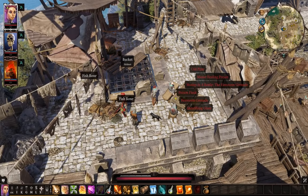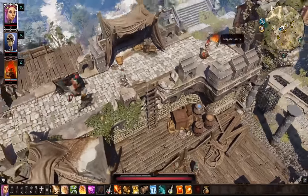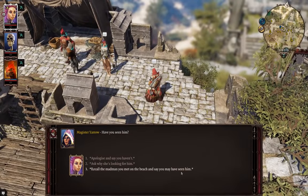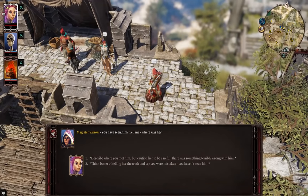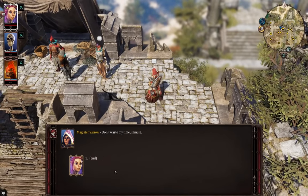We are rich! This is the chick the geist was looking for — her name is Yarrow, coincidentally. We can give her the ring and then she'll go to him, and we can kill them both. But since they're kind of high level at the moment, we'll wait to do that later.